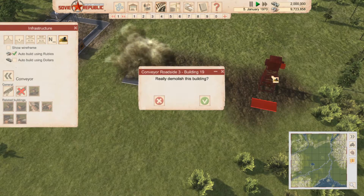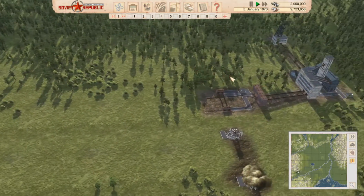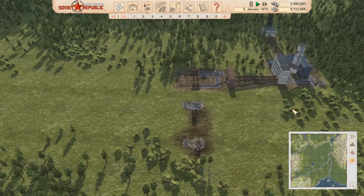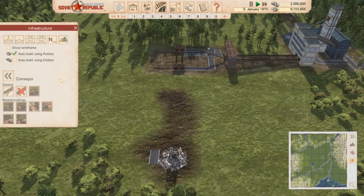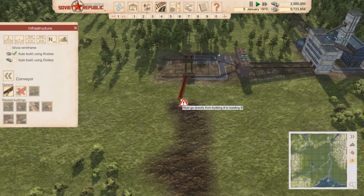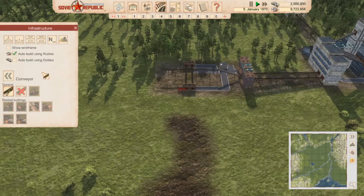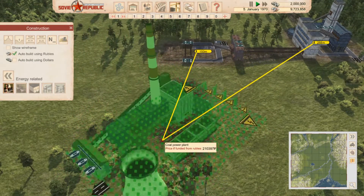Let's just remove these. What I was hoping to do was try and keep these a bit apart and have conveyors go over a road. Can we raise conveyors? I'm not sure I can — I don't think we can raise them. I thought it was Q and E but we can't raise them. So that's a shame. Let's just get our power station in and I'll probably end up removing that mod.